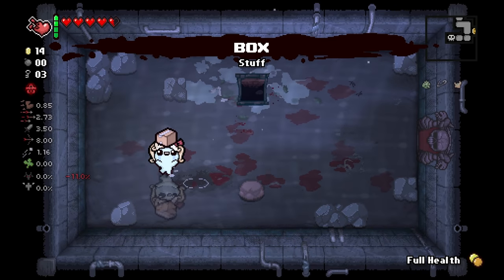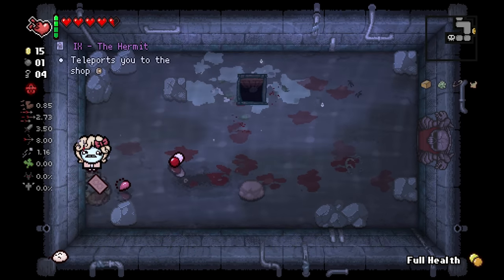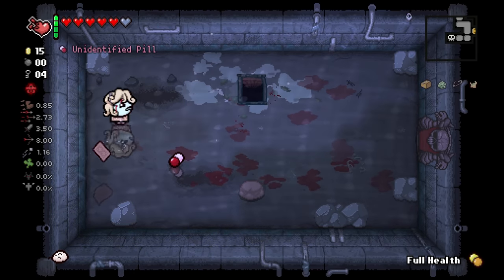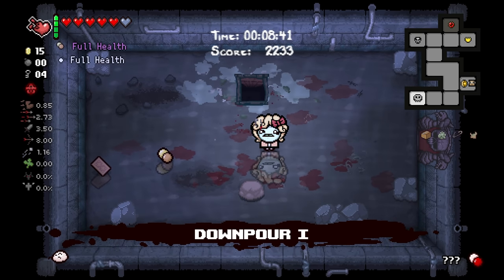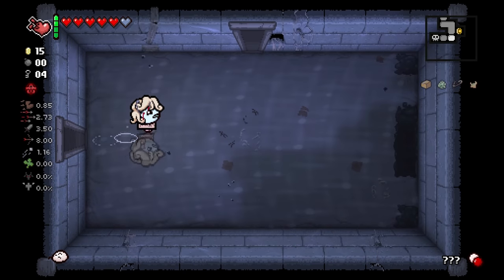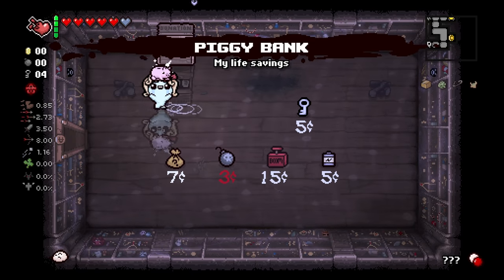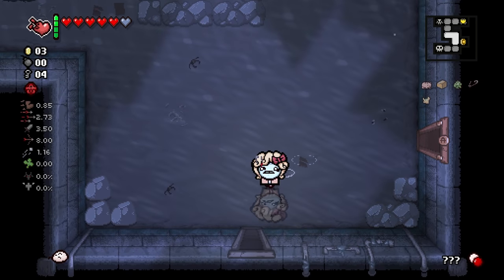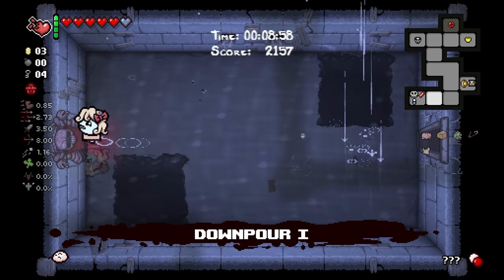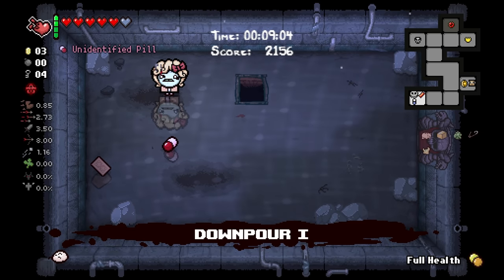The box - we get a bomb please? Oh yeah, we did get a bomb. Blister. Hermit. I actually need two bombs to continue this path on the next floor. We got 15 cents. The Piggy Bank - yeah, let's grab that. That gave us three cents for picking it up - it makes us drop money when we take damage, so that could be interesting.